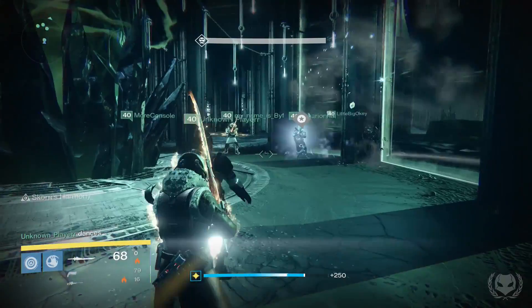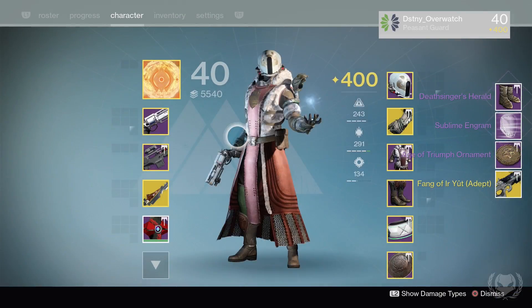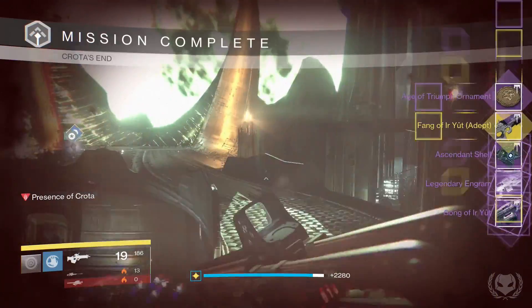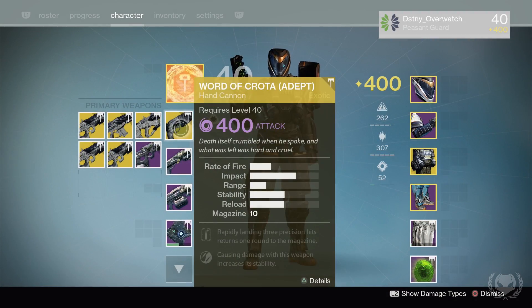Then lastly, on to my Warlock. I got the exotic version of the Fang of Euryut again and the Deathsinger's Herald Boots. Then for Crota I got the exotic version of the Fang of Euryut again, the Ascendant Ghost Shell, and the Song of Euryut machine gun.